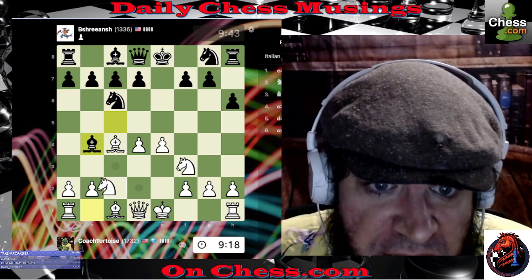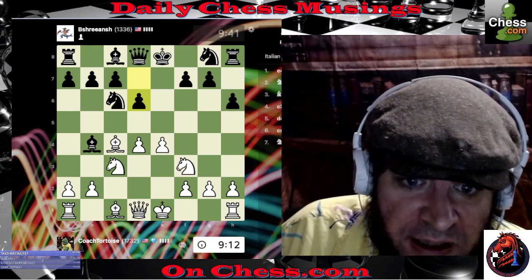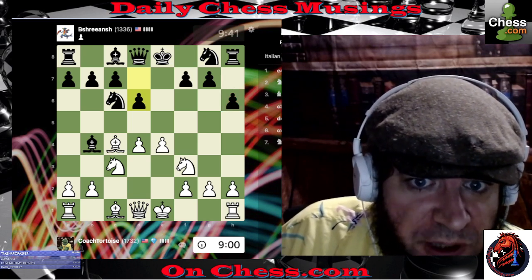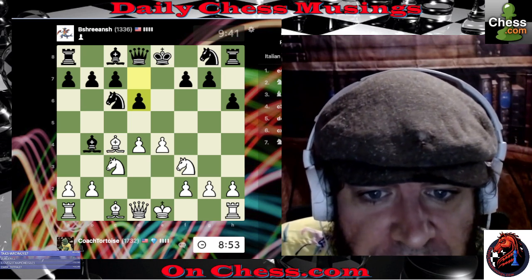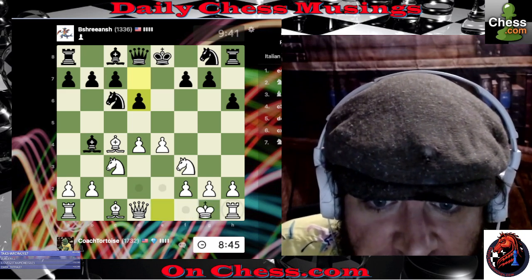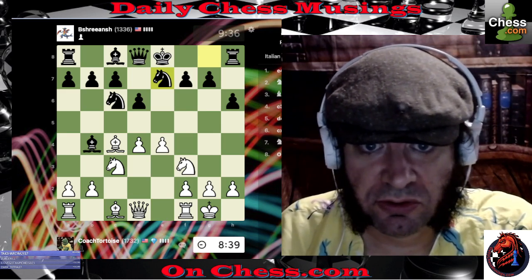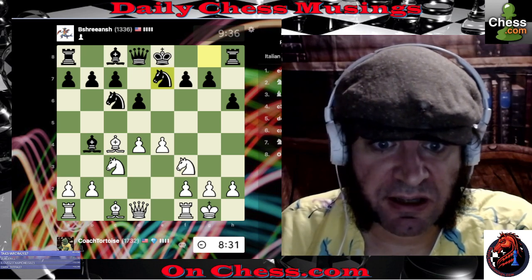Now the bishop's on b4 with check. I play knight c3, and my knight is pinned momentarily. But I do intend to castle. This h6 and d6 move are good for black in that they are stopping my knight on f3 from moving closer to my opponent's king — he's controlling some important dark squares over there. I'm going to castle and get out of that pin. Looks like black's going to castle too.